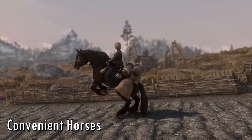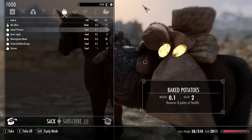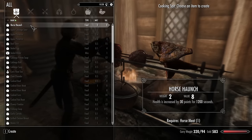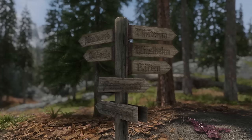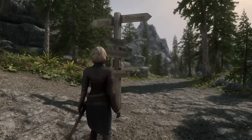Convenient Horses improves horse AI, adds gear customization for your horse, an inventory system, and allows your followers to ride horses as well. You can even call your horse from a distance. Point the Way remodels Skyrim signs to actually point in the accurate direction you want to go if you don't feel like using your map.